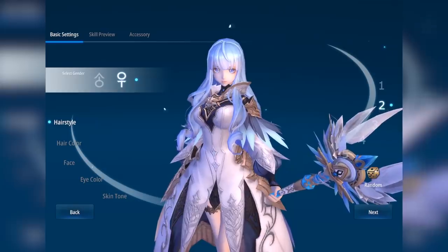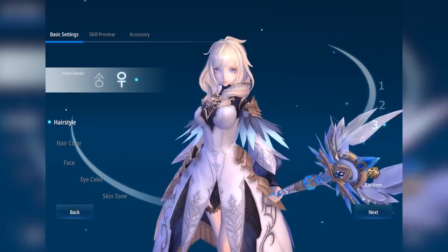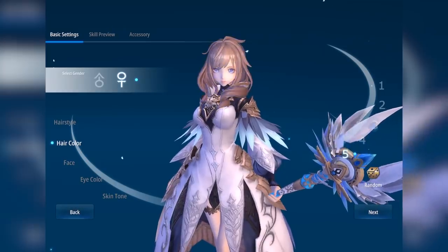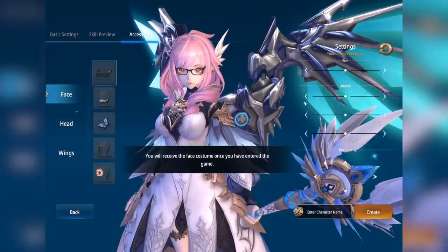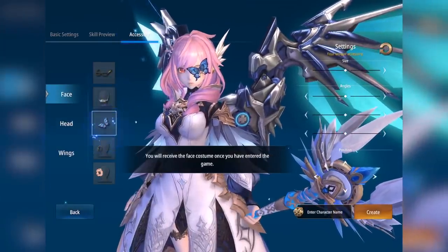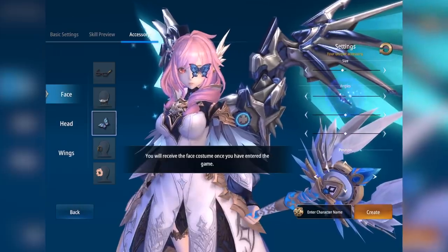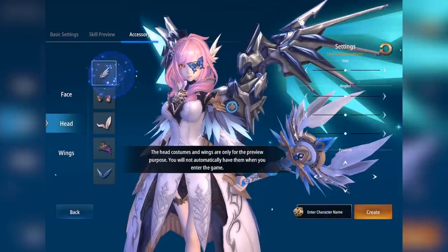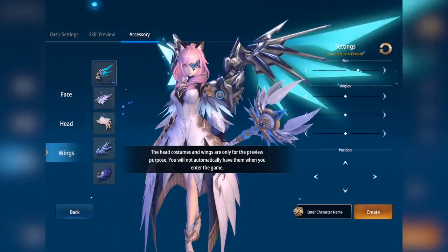Once we select our character, we can customize its look. We can change the hairstyle, hair color, facial features, and skin tone. Don't forget to choose your accessory as well — you can adjust the size, angle, and position of these. The face accessory you choose will be free, while the head accessory and wings are not free but serve as a preview of how they will look in-game.